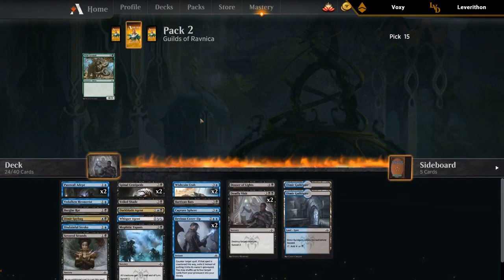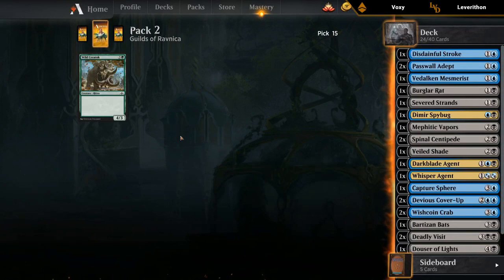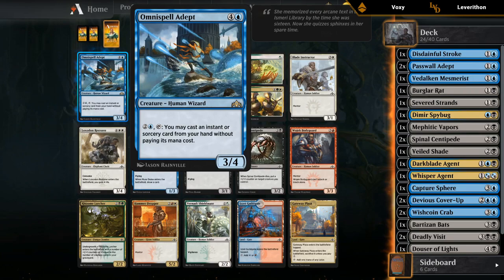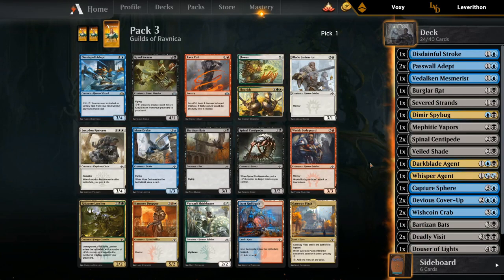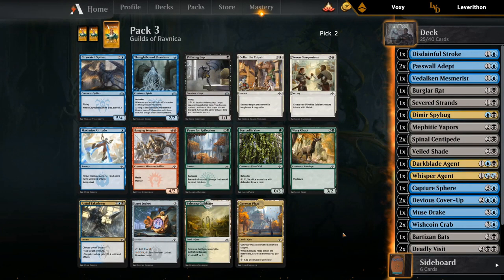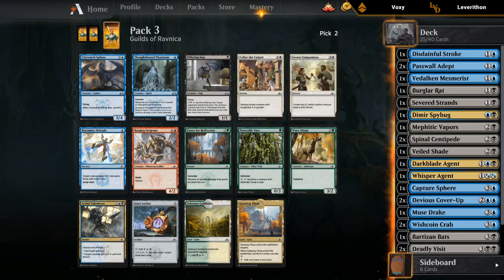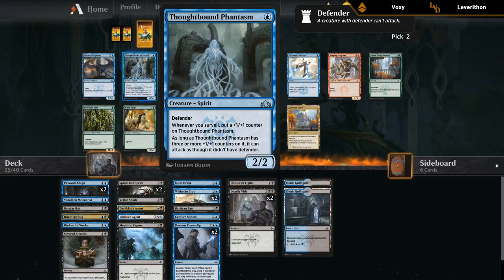Going into the last pack, we already have close to all the playables we need. We're just looking to improve the card quality slightly, hoping for some powerful bombs in our colors. Disinformation Campaign is probably the best uncommon we can hope for. We open an on-color rare, but sadly it's not very good — mostly just a 5-mana 3/4, which is not where you want to be. Crawl Swarm is for the most part just a worse Bartos and Bats. I guess we're looking at Muse Drake — a 1/3 flyer that cantrips. This next pack is much better. Phantasm and Artful Takedown catch my attention, followed by City Watch Sphinx. Artful Takedown is a nice instant-speed removal spell — can tap something down and kill something at the same time. Phantasm can grow to be pretty large, and even if it's just a blocker that trades off for the opponent's two-drop it's not that bad, and every now and then it becomes a 5/5.